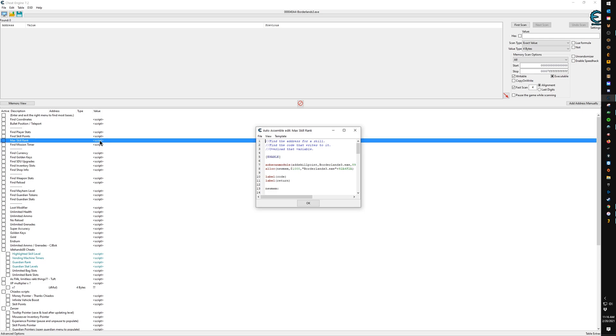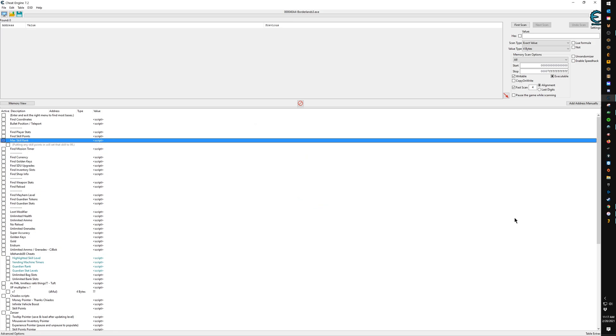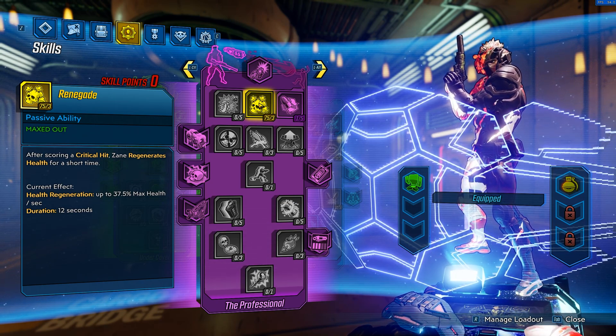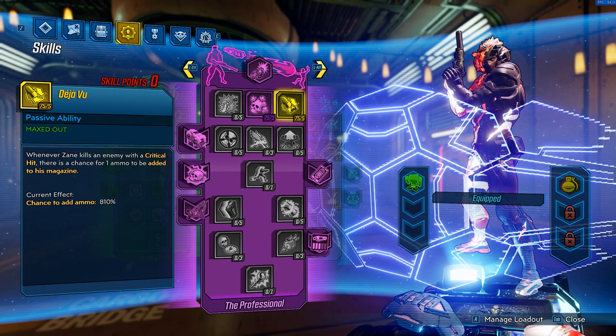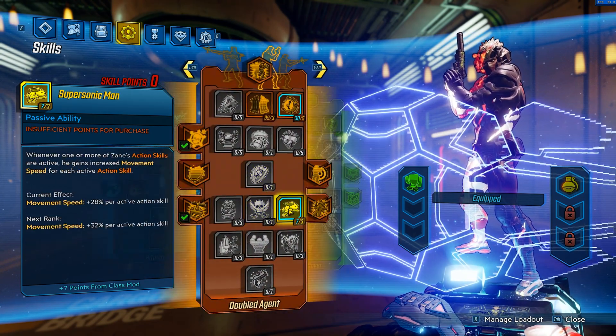I'll show you again how to do it: uncheck the script, double-click, scroll to line 17, change the value to 75, hit OK, re-check the box, come back to the game and apply it. Now I have 75 in there. Reading over the stat, we can see it's now at an 810% chance for that particular skill.